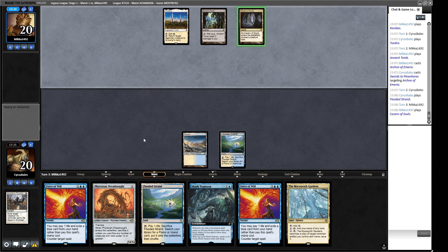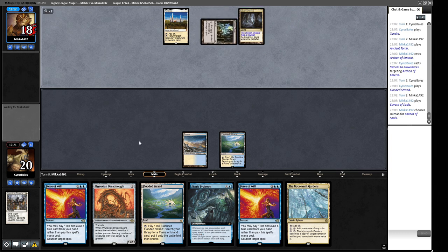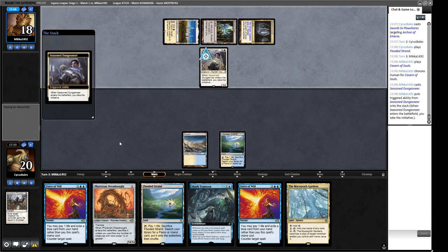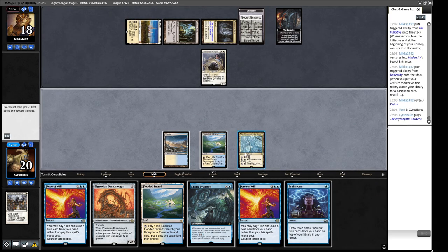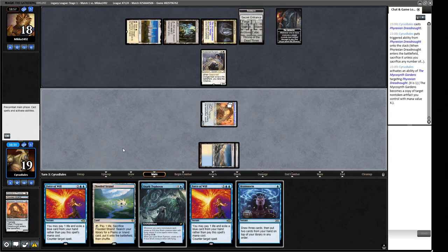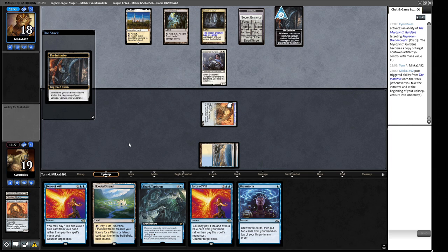With Archon naming Human, our Force of Will gets much worse. Next time we play a Phyrexian Dreadnought, we hold up Force of Will to counter whatever kills it, then race. We Brainstorm to see what we have and get a Tundra. I think we sacrifice the tapped land — if they flicker the Microsynth Gardens it comes back as a land, so we keep that. We now have a 12/12 and our opponent has a three-four that'll grow to a six-seven this turn, but we get to smash back with our Phyrexian Dreadnought.